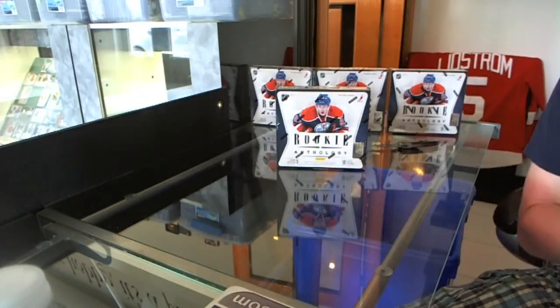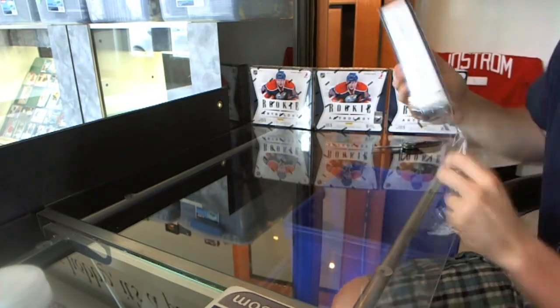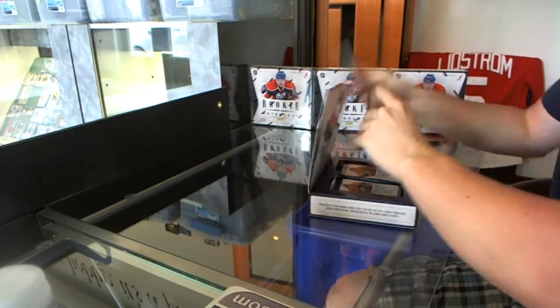All right, here we go — Stubby McDuff's box 1112, Panini Rookie Anthology, with a topper pack.